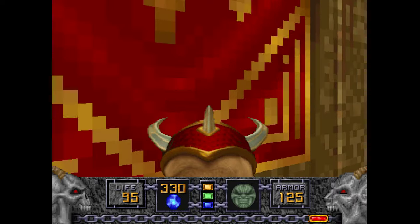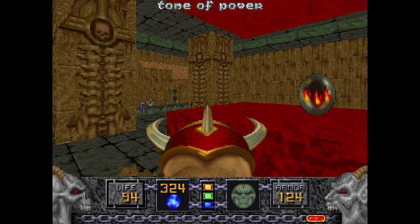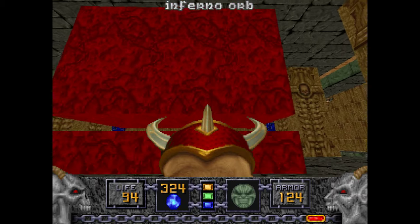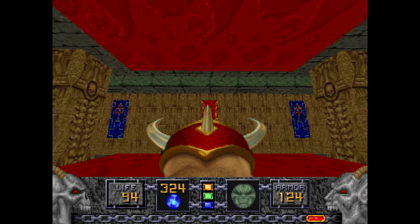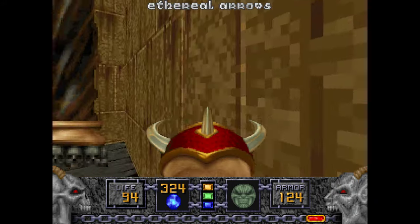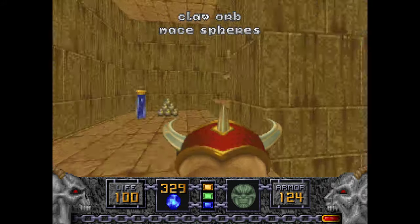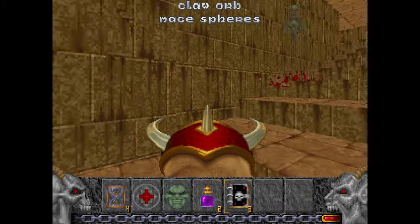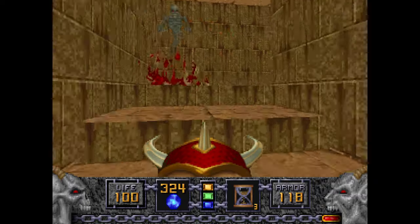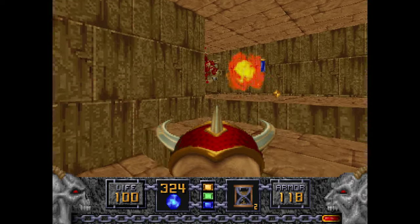Now all of these banners are blue except for this one, which has a secret in it — so grab it. When you try to grab this, a crusher will try to crush you, just like the good old days of Episode 1. It's been a while since we've seen one of those crushers. Up here are some Golems — basic Golems. I'm gonna use the Time Bomb on them. It's been a while since we used that — they're just so good on these guys.